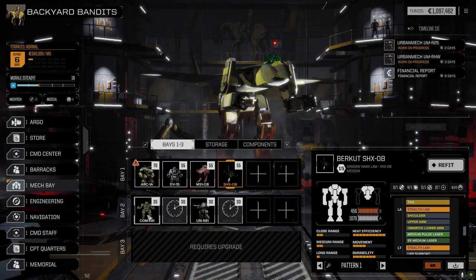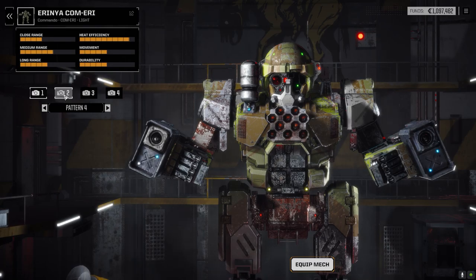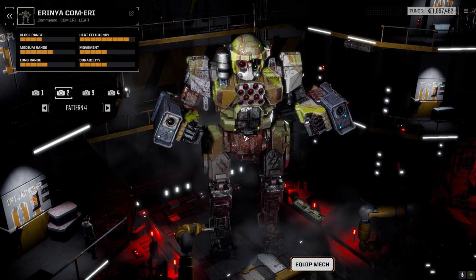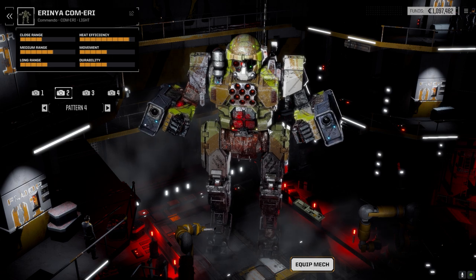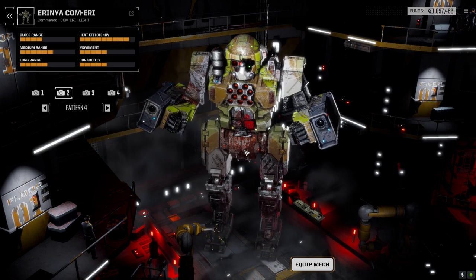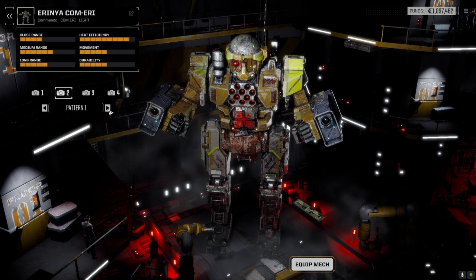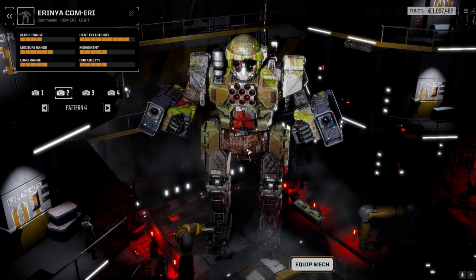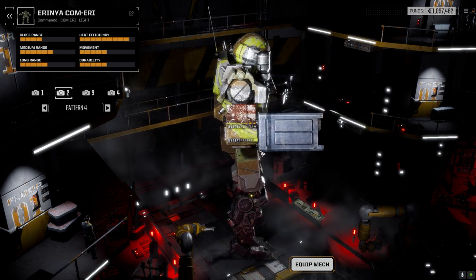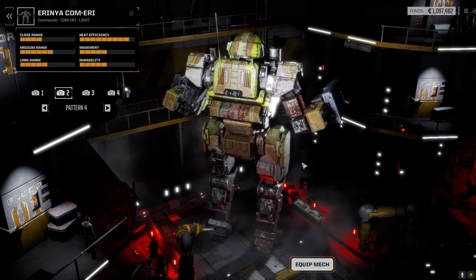Let's have a look at the Urania. This is the Commando model, and you can see all the detail on it, which is really nice. When you go through and change the pattern on the original-style mechs, the detail with the paint jobs is really nice. Choosing the one you like — you can see all the rust on it, which is a nice touch.